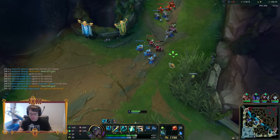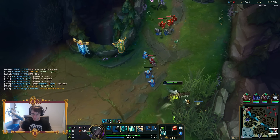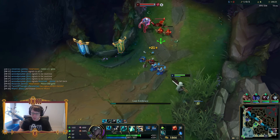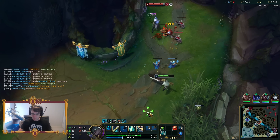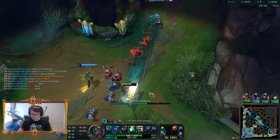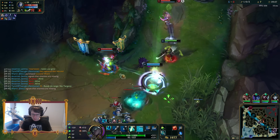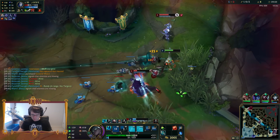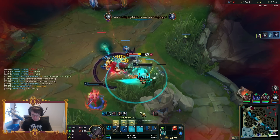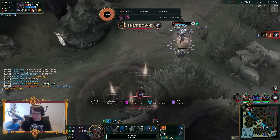The mythic passive grants all other legendary items one percent increased health and six percent champion size - we're gonna be turned into like big Senna guys. Where are Kindred and Bard? We got the Rift Herald. There's Kindred.